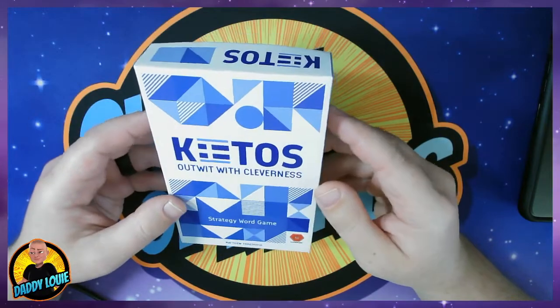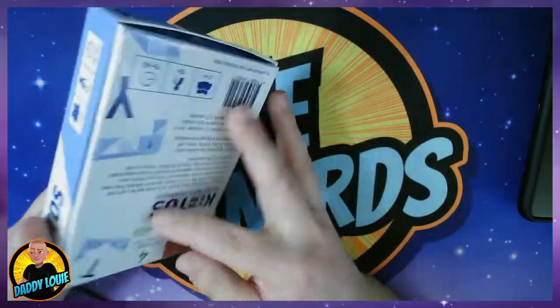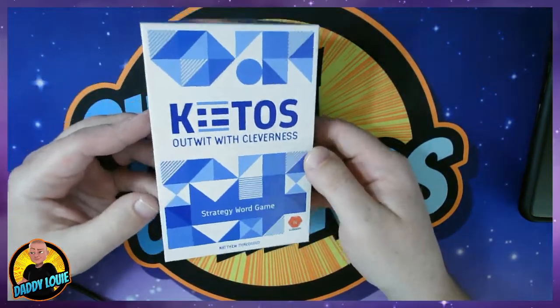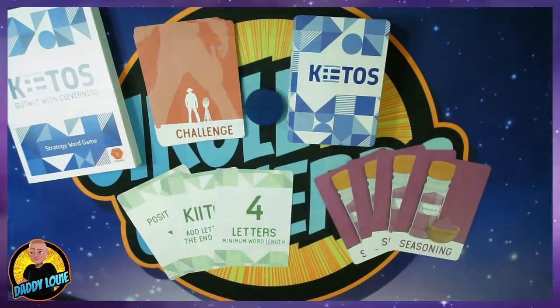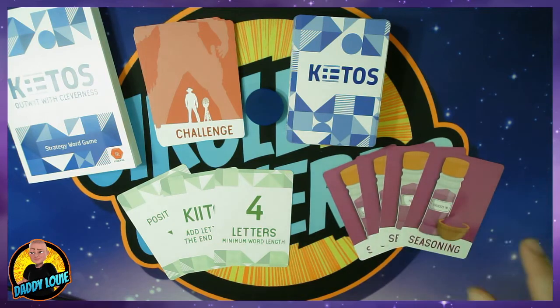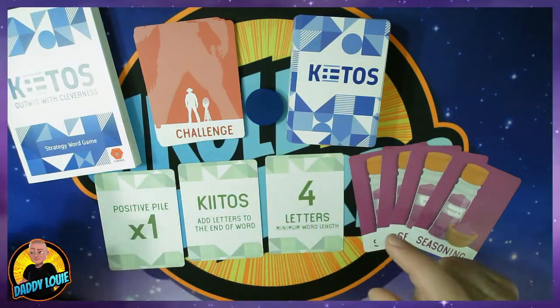I'm a sucker for compact games, so as you can see here the box is nice and small, which I really like. The back just has some information, barcode and everything ready to go. This is an early edition of the game, so I don't know if anything's going to change, so just keep that in mind. Inside the box we have all these components. You have your letter cards. Seasoning is some alternate rules that you can throw in if you choose to do so. You have your rule cards, which I'll explain in a minute once we get set up.